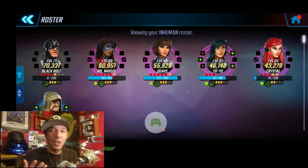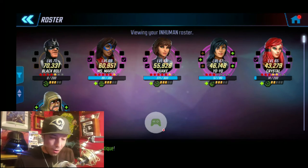So the squad behind me — I went full Inhumans on this. The squad behind me is the squad that I used. All these Inhumans at the top five are the ones that I used. Black Bolt is definitely the key on this team. He carries this team for sure.